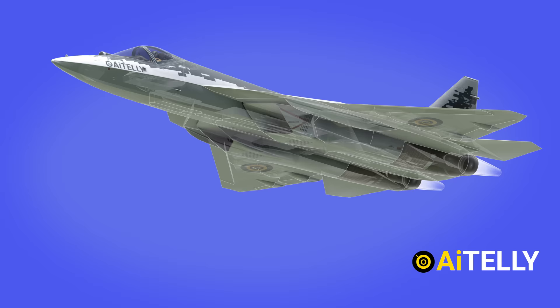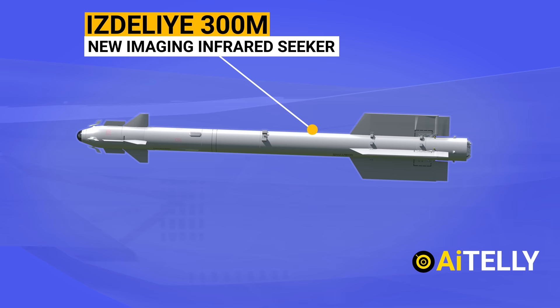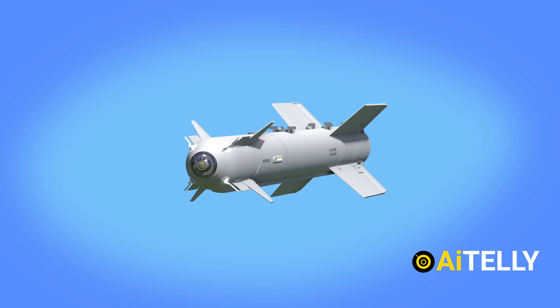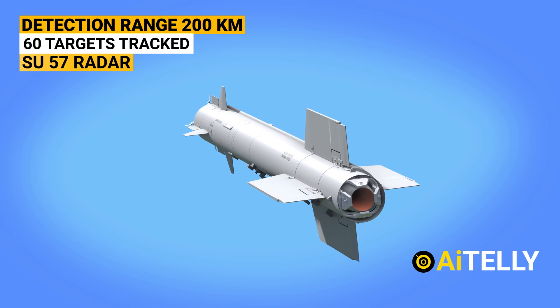Under the two small triangular section weapon bays is the reported new Izdeliye-300M short-range missile. The new Izdeliye-300 was expected to include a new imaging infrared seeker that would enable targets to be acquired twice as far away as the original R-73, implying a maximum seeker range of 19 to 24 km. The improved radar provides a detection range of 200 km for a head-on target, with up to 60 targets tracked and six engaged at any one time.